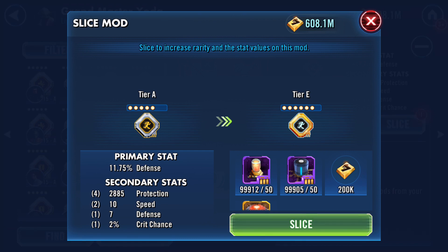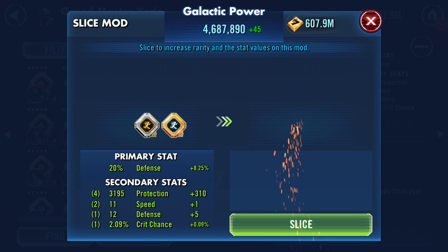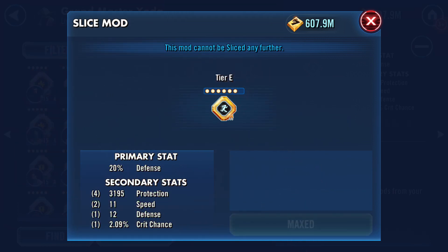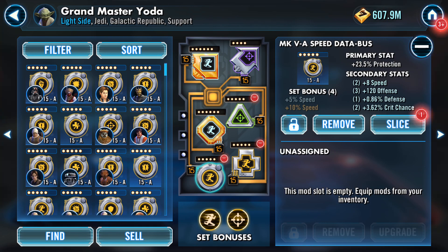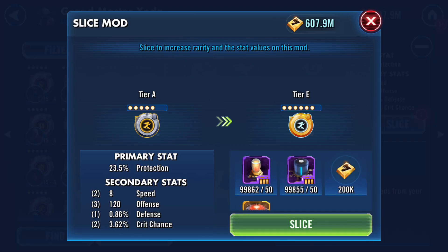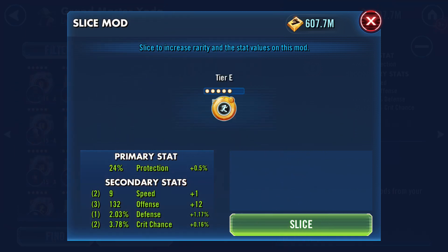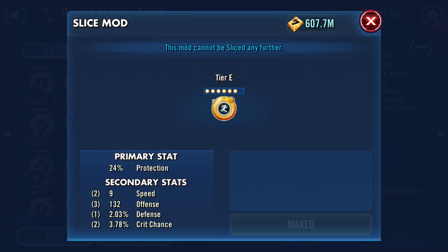We got +1 speed, 5 defense, a very small crit chance, and some protection — but the defense is up to 20 percent now, which is nice. On the protection mod, let's slice this one. I think it's going to go up from about 23.5 to 24 percent protection — and that is right. We got +1 speed, 12 offense, 1.17% defense, and very minimal on the critical chance.